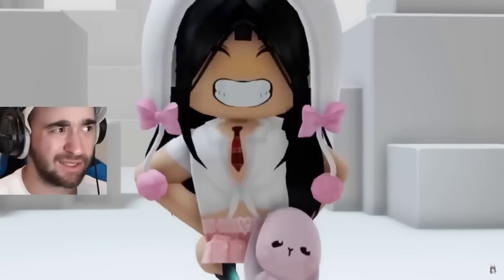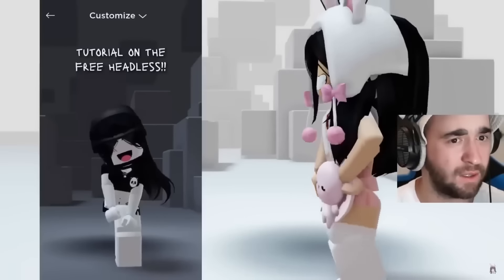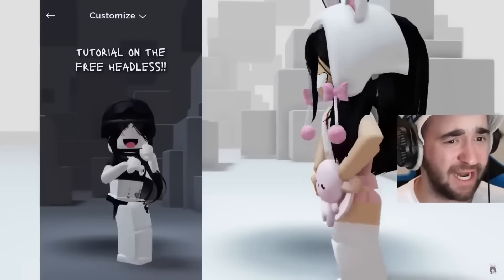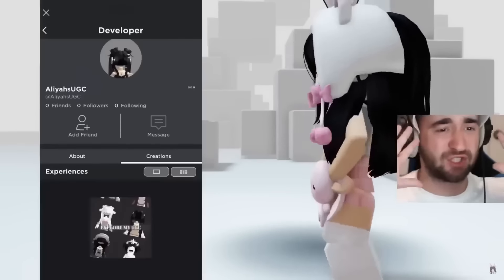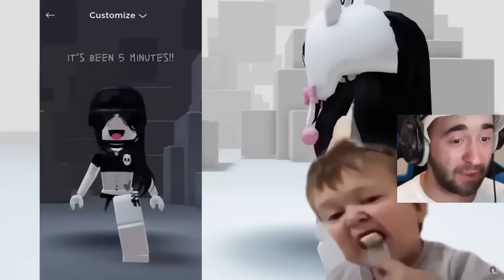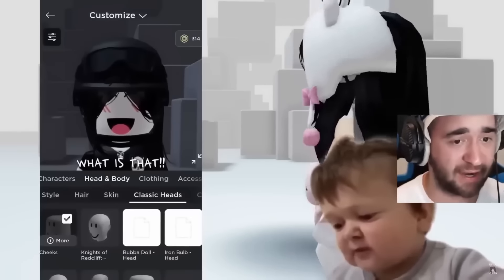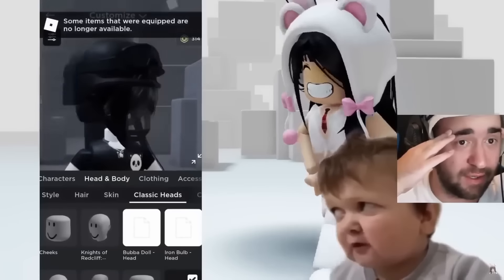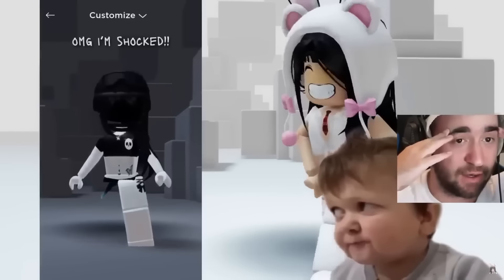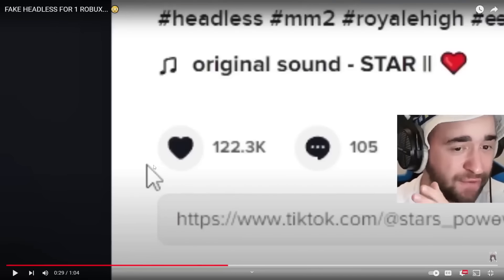There is this new headless going around and apparently it's real. Tutorial on the free headless — let's watch what she's doing. Alayah's UGC. Corblox and Headless — that said 1 Robux. She is literally wearing a headless head. There are 122,000 likes on this one TikTok. Her name is Alayah's UGC, she has zero friends, zero followers, and zero following. But apparently this is real — we're going to see.